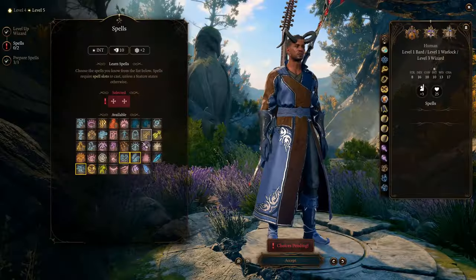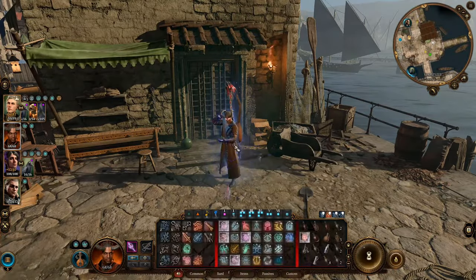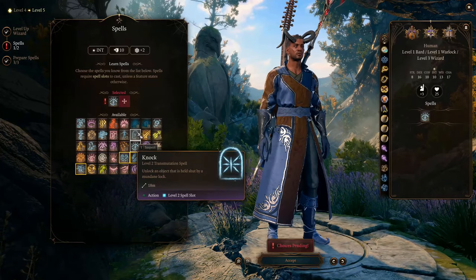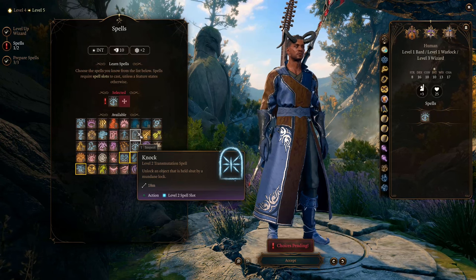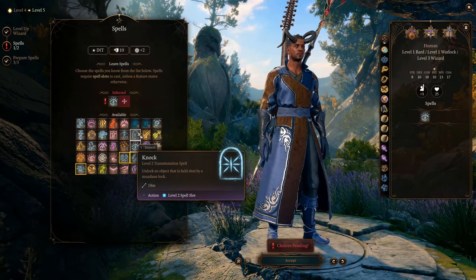At level 5, we can learn the spell See Invisibility. This is one of the best abilities of a Wizard — it lasts a whole day and doesn't need concentration. Besides this, I recommend Knock. This spell can unlock any lock no matter its difficulty class, unless the story forbids it.